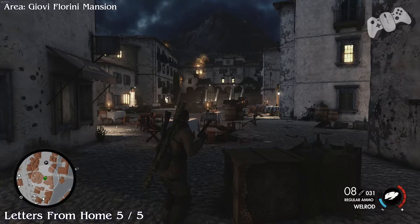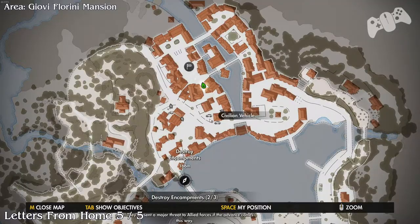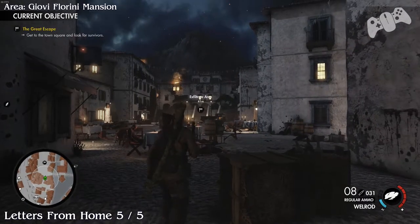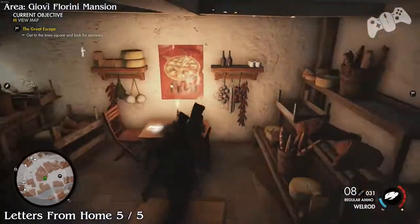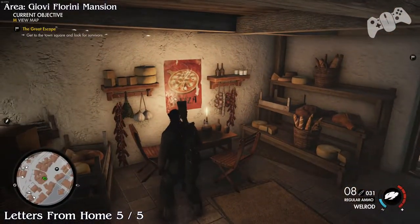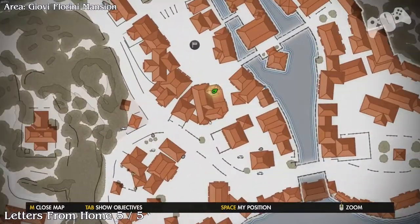And the final letter from home will be located very close to the end of the level. Looking at the marker, it will be the building to the left. On the table you'll find the final letter. I'll see you guys and girls - I believe it's the final mission for the main game, and I'll see you then.